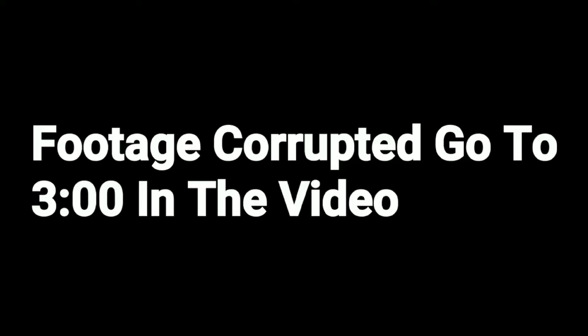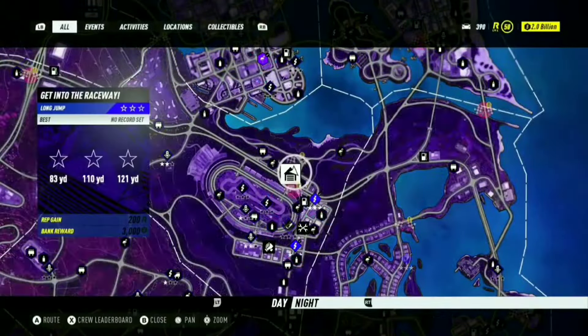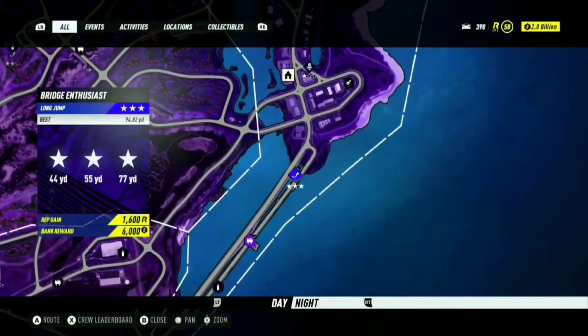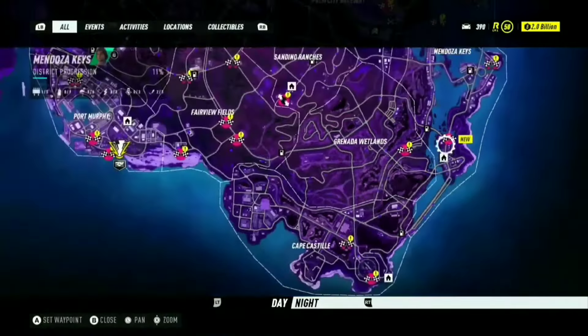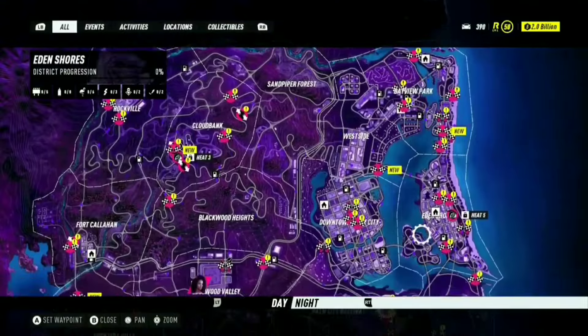I'm going to show you the location right now. This is old footage, but it's for the people who still play the game and don't know the best ways to get reputation in NFS Heat. You want to go to this bridge — there's a long jump at the bottom right-hand corner of the map. Set your marker there and make your way to it.